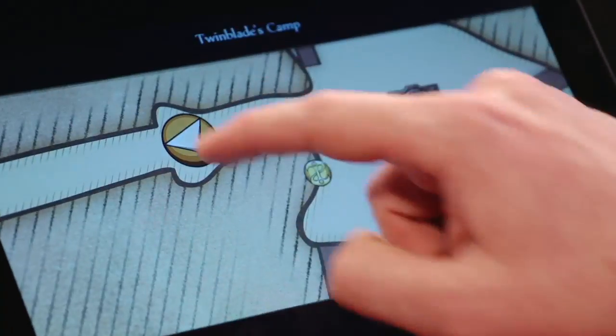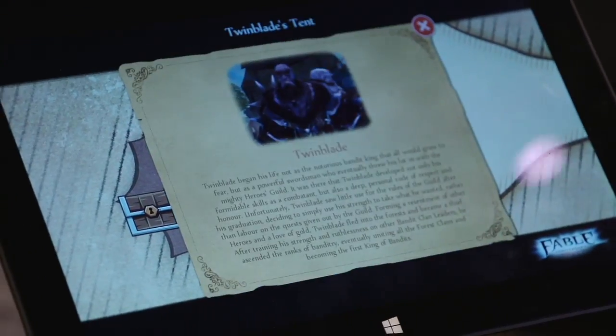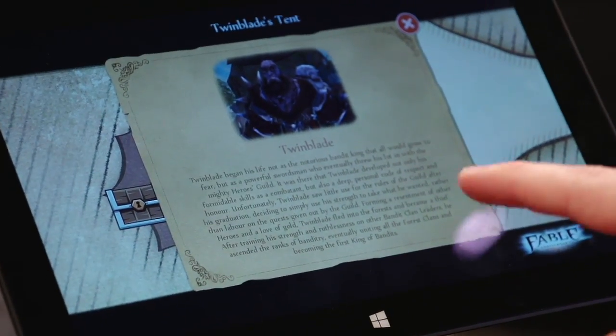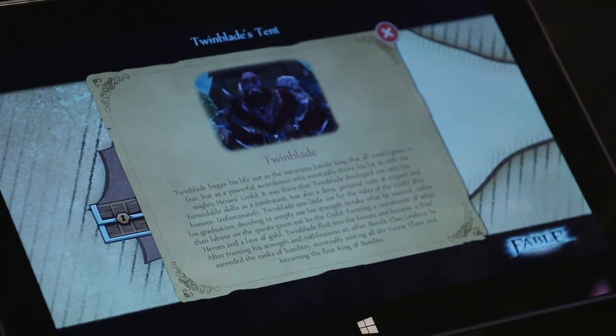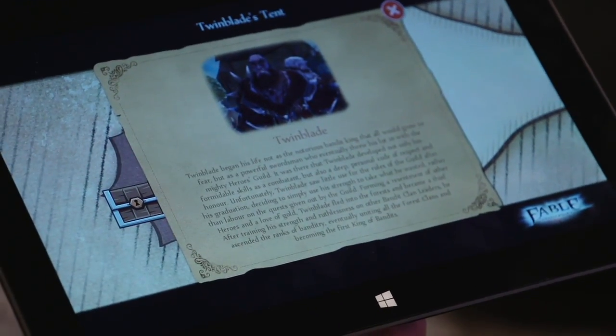I'll show you one of the last really cool things in this. If I go to the boss fight, which you'll see shortly with Twin Blade, you can actually see that there's some background story on Twin Blade that you actually don't get in the game. You've got a nice bit of concept art of how we looked in Fable 1.